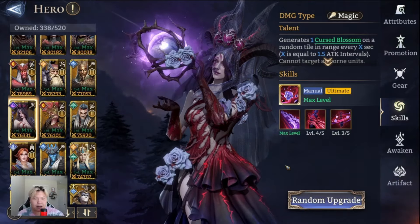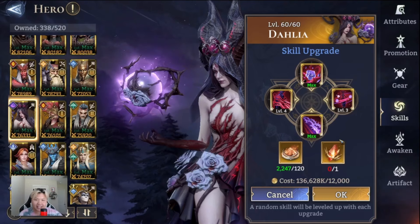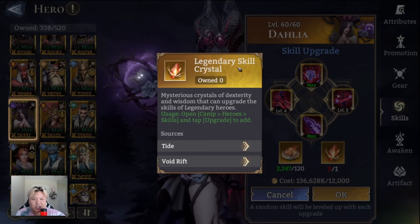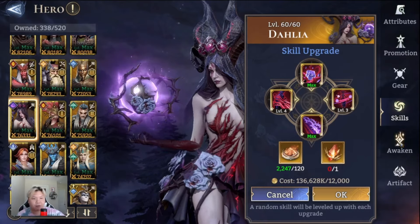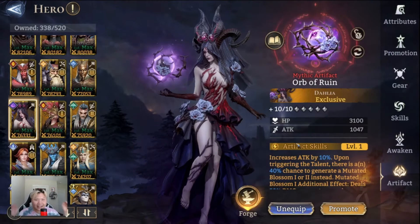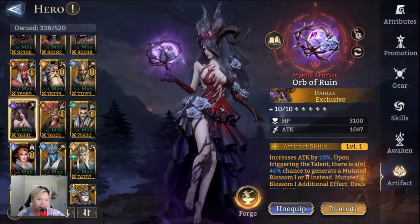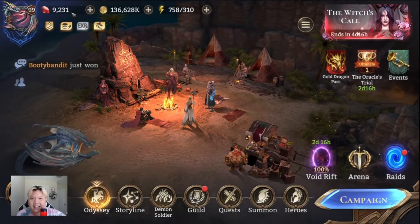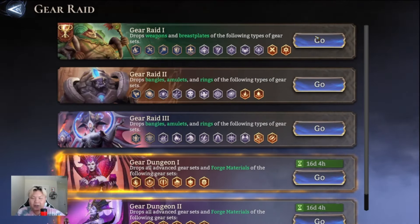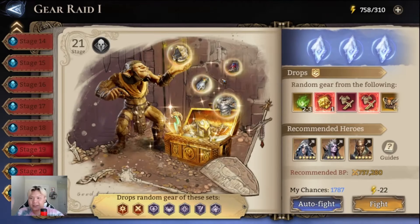I don't have max skills yet but I'm pretty close — three more crystals left. The grind for these crystals is insane. If you know how to get more legendary skill crystals, please let me know. No awakenings yet, but her exclusive artifact is the Orb of Runes, which I earned from the current event. Super excited to try her out on the new gear raids, and luckily there's a tournament for Gear Raid 1 so I'll be getting points too.